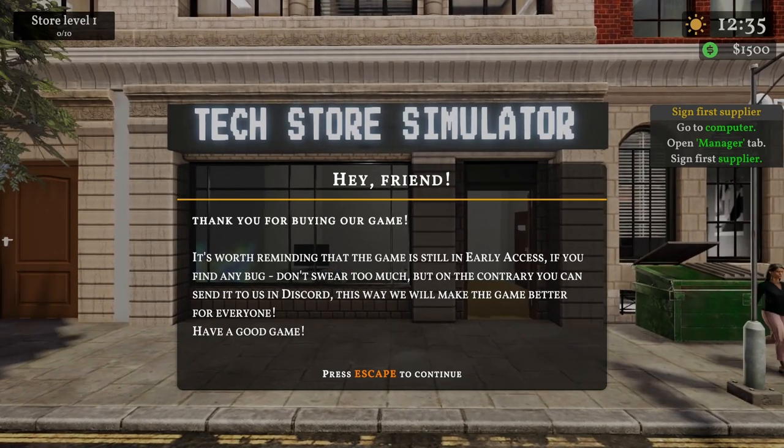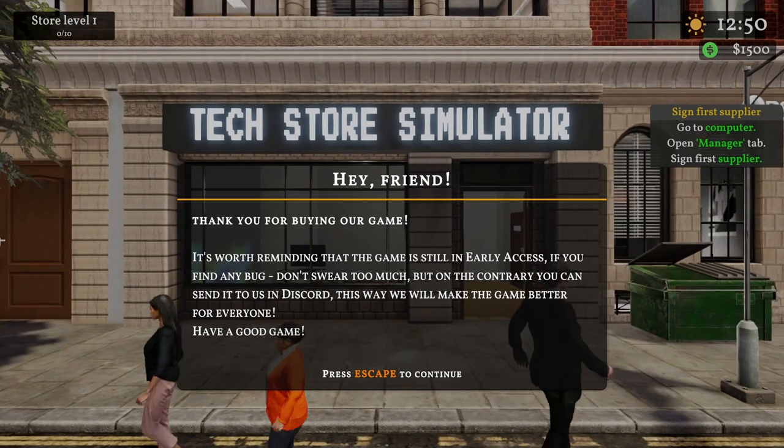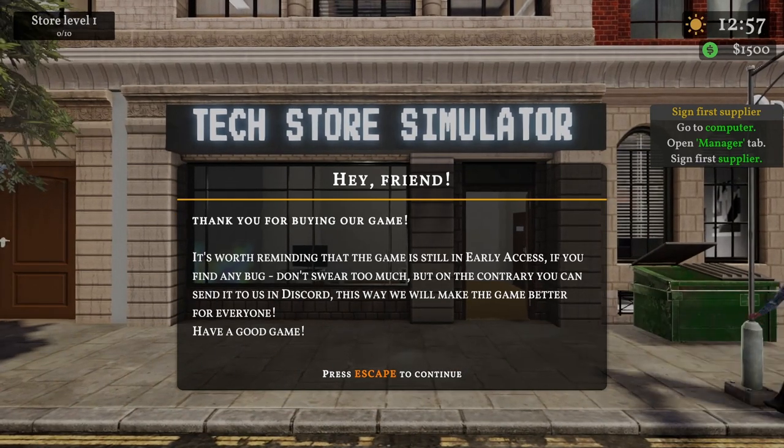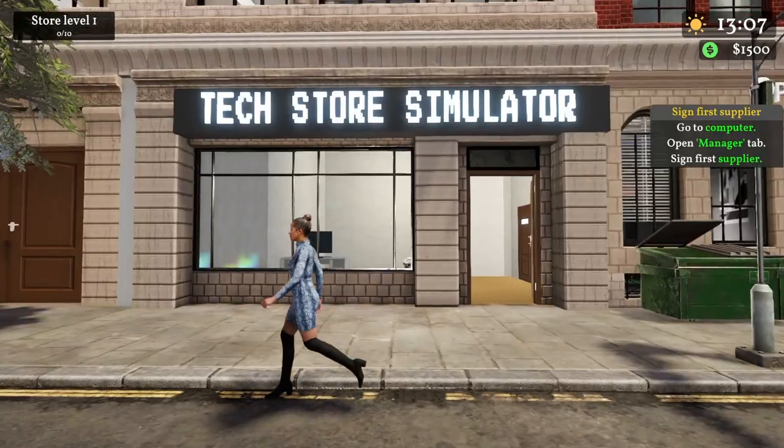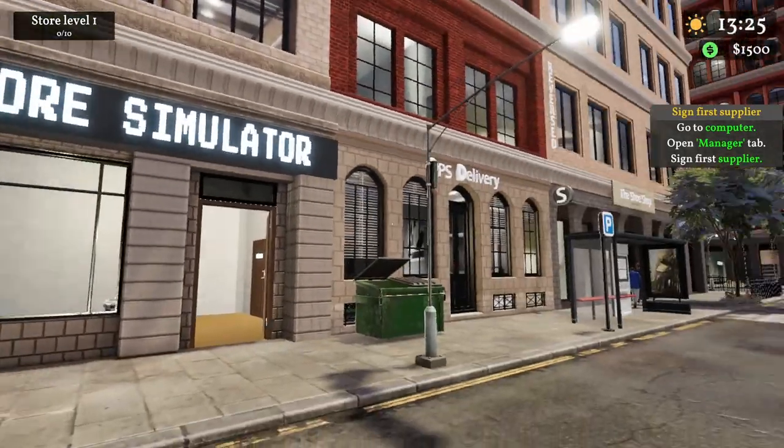Looking at the right side, we need to sign up for a first supplier. We need to go to the computer, open manager, and sign up for the first supplier. Let's go ahead with that. And look at this — we have our own store! Wow. It is honestly my dream to have a tech store in real life.